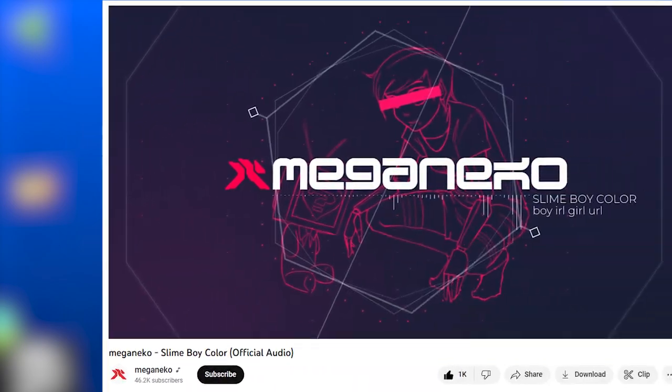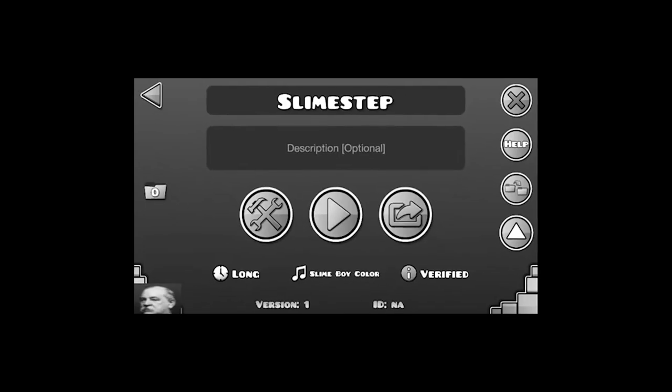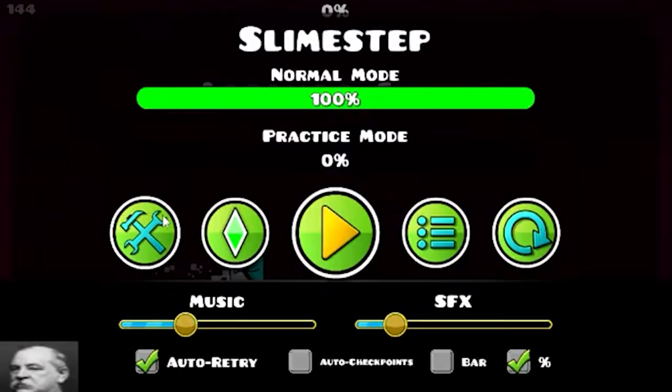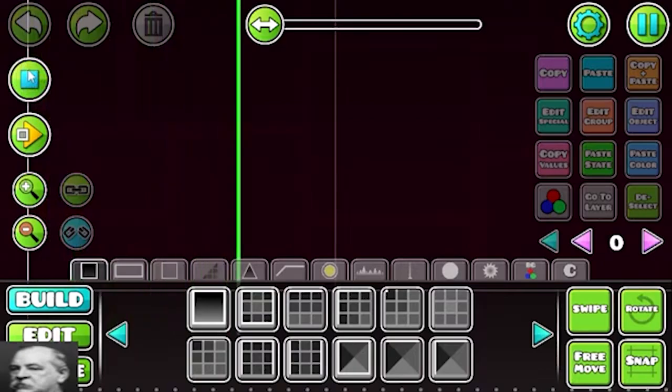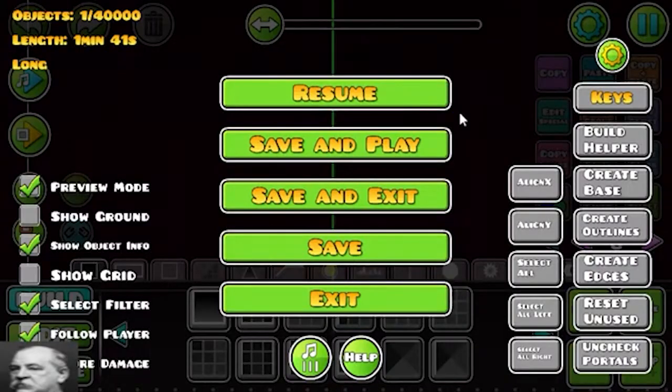Day 1. My plan for the level was conceived about 30 seconds before I hit the go live button, and all I had prepared in advance was the song I was going to use — Slime Boy Color, an honestly underrated older Megan Echo song. I also had a name: Slime Step. Originally I was going to use the segment from 2:47 till 4:26, but I really didn't want to tackle nearly 2 minutes of level, so I started a bit later in the song, cutting the length down to around a minute and a half.